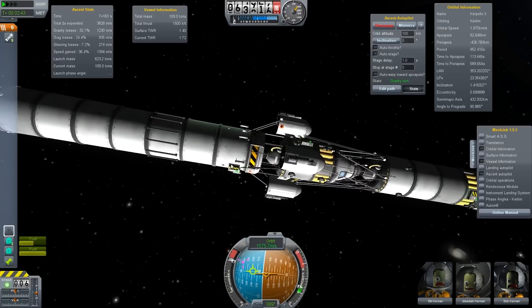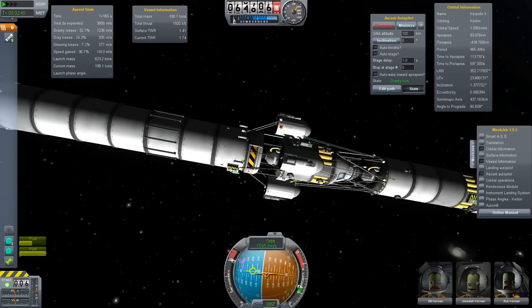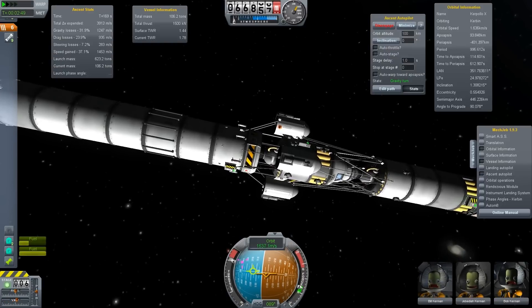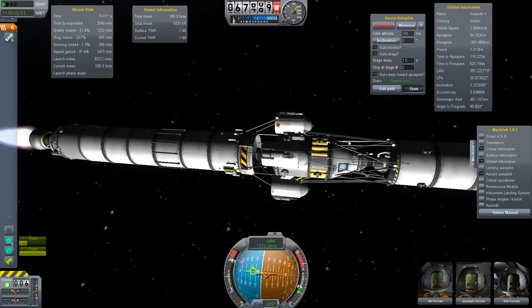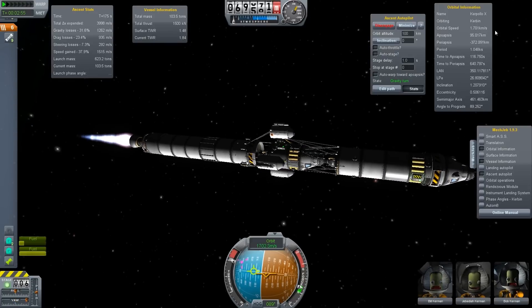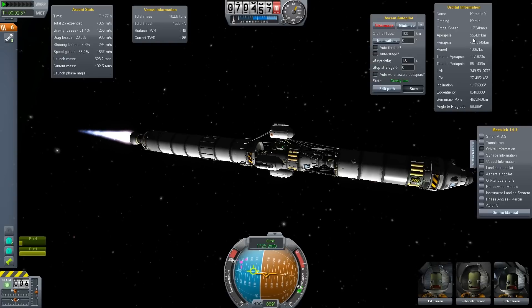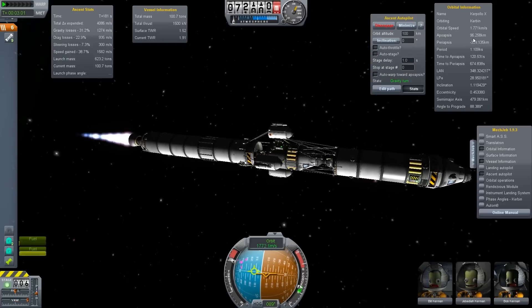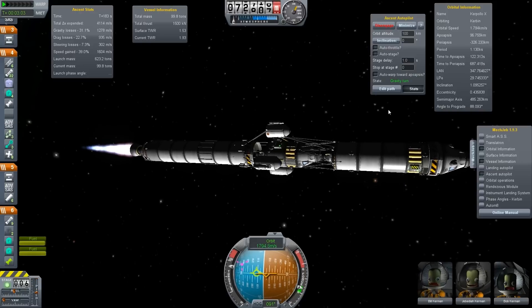The booster stage also has MechJeb, so when we detach it I will de-orbit it, so we don't leave any waste in space. Apoapsis is up to 95 kilometers, so we are almost there.